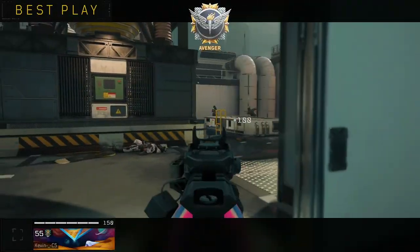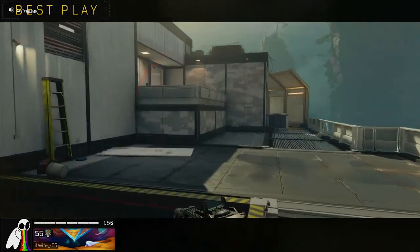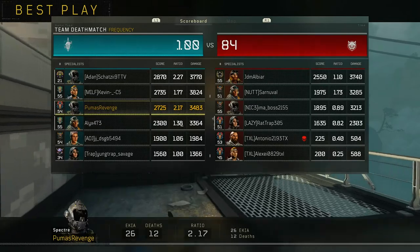Bro, you went 14 and 17. We didn't even spawn trap. Poor Kevin couldn't get a kill without hiding behind Puma's ass.